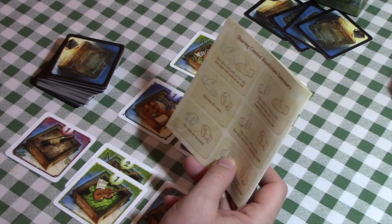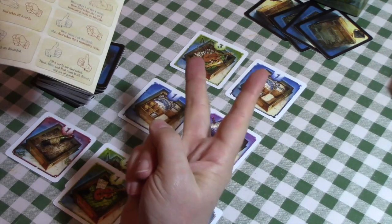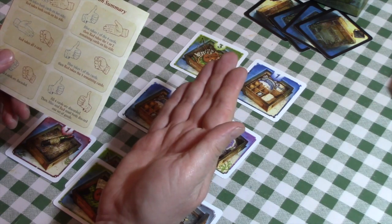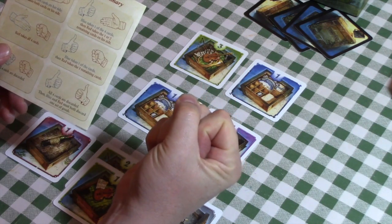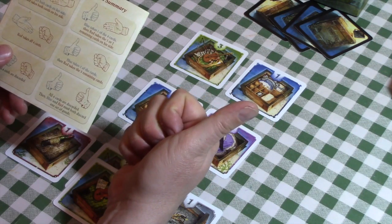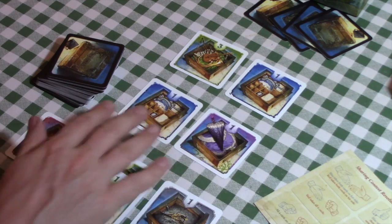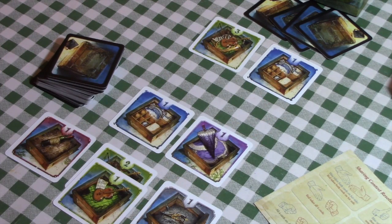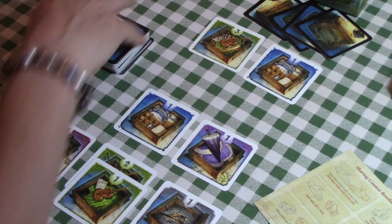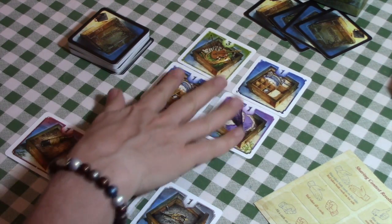Instead of rock, paper, scissors, we have three signals: a flat hand which is peace, a fist which is war, and a thumbs up which is first dibs. If both players choose peace, we each take the two cards on our own side of the beach. If I say peace and they choose war, I get nothing and they take all four. If I choose first dibs, I get to pick one card from either side, and if they choose peace, they get what remains on their side.